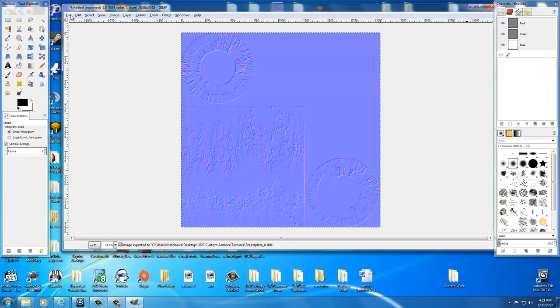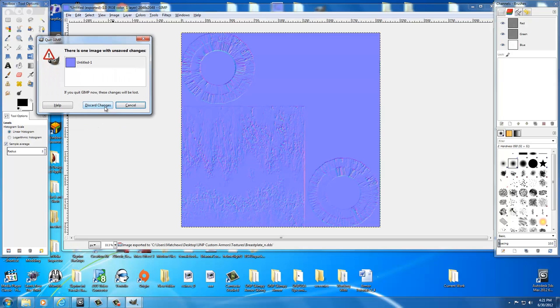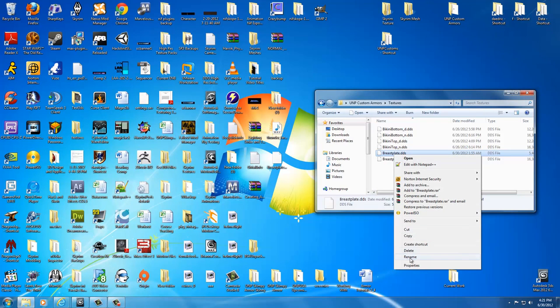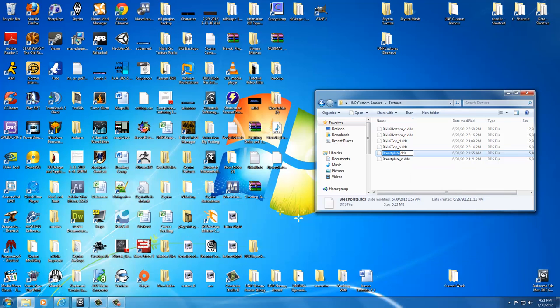Once that's done, go ahead and exit out of GIMP — go to File, Quit, and discard the changes, that's not important. Now real quick, let's fix a couple things. Remember, let's change the breastplate name — I screwed this up before, I was really tired yesterday. Change breastplate to underscore D — that's our diffuse — and our underscore N. Now if we want, we can go ahead and test this breastplate in game.